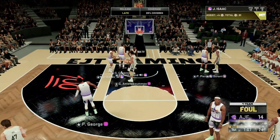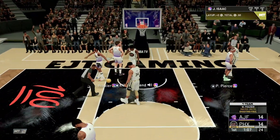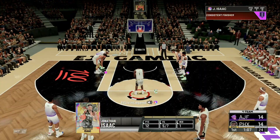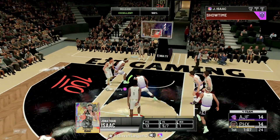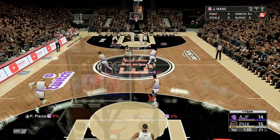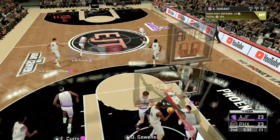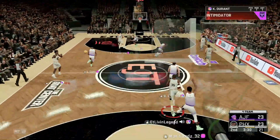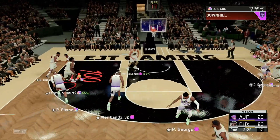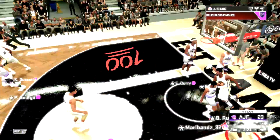Oh yeah, to the hoop with a nice finish, another and one right there getting finishing with contact on Walt Frazier. Picking this game up, we got 12 points. Another free throw, getting into the basket with Isaac. KD standing tall, oh yeah, Isaac with the crossover right there — oh, with the dunk!